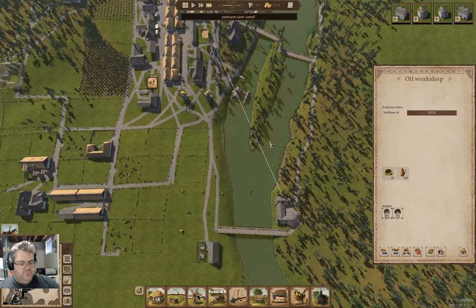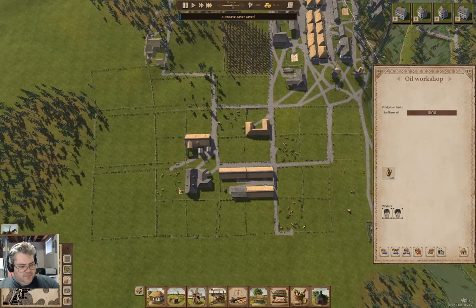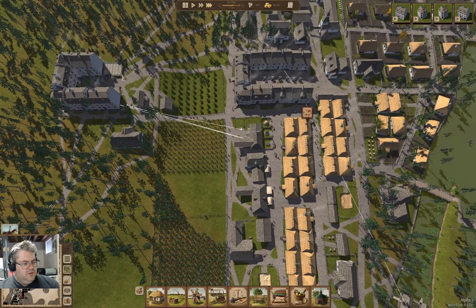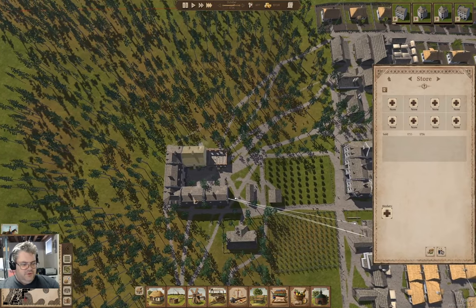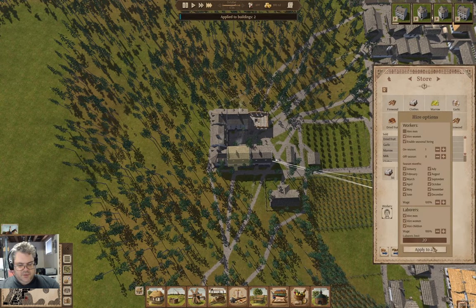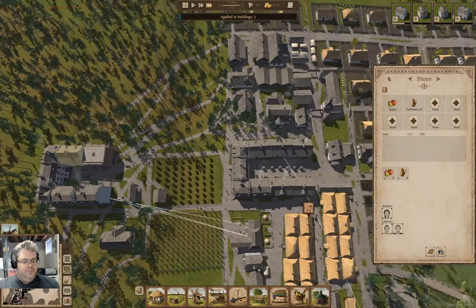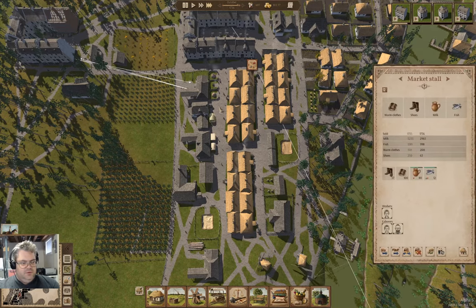I kind of want to grow more sunflowers, probably. I wonder if I want to get plowing happening on the fields - maybe not. Now on this store, if I go down here to resource supply and go to higher options, I can set it automatically.